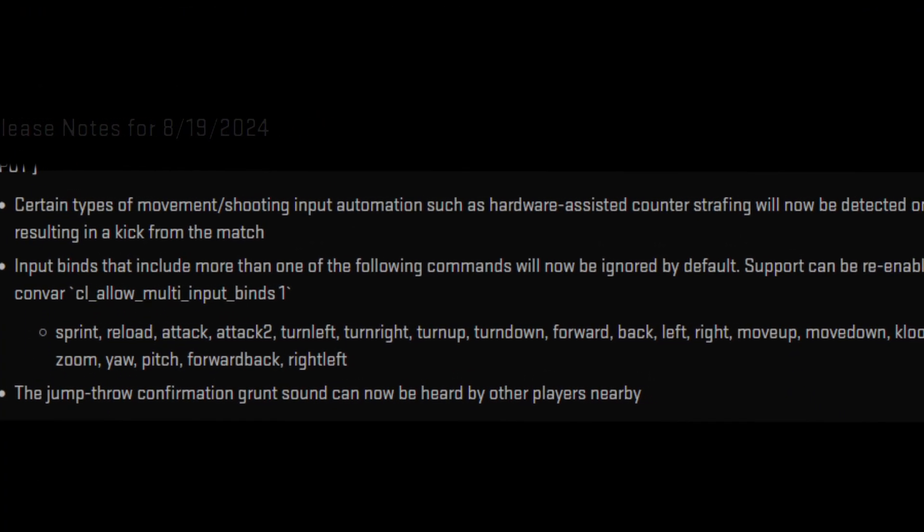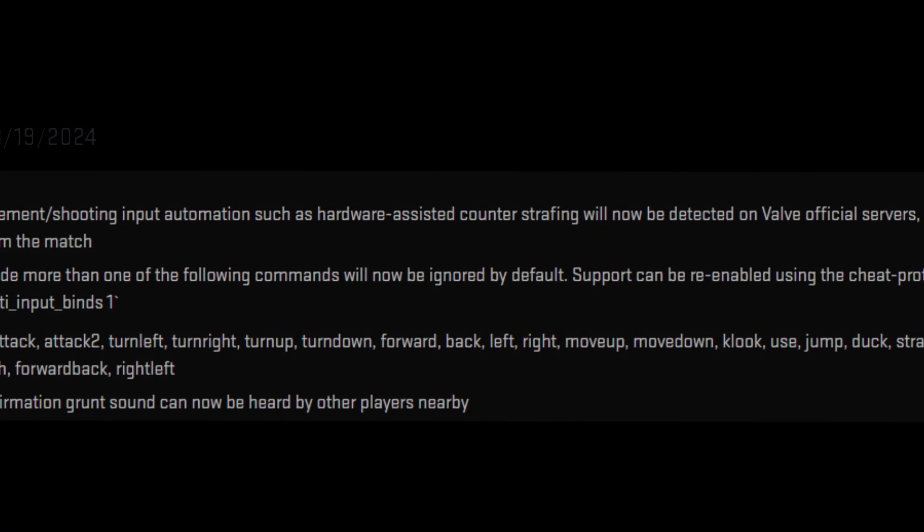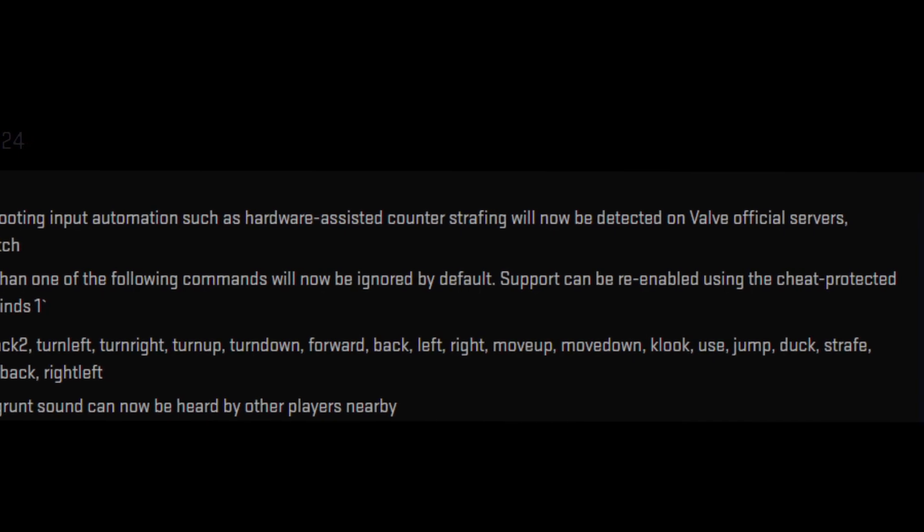In their most recent update, Valve have banned snap tap, invalidated null binds, but ended up also nuking jump throw binds in the process.